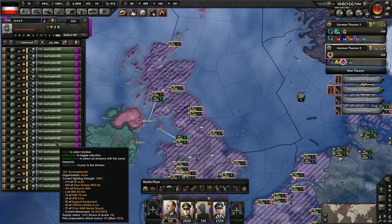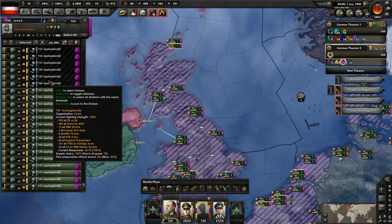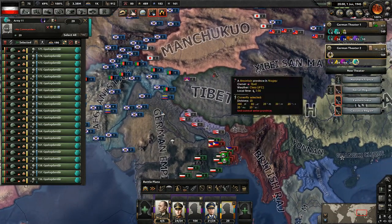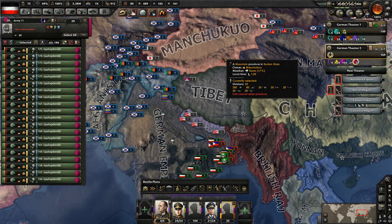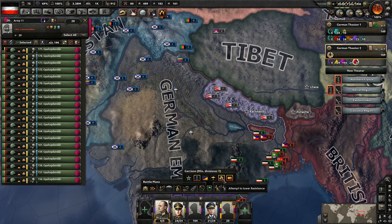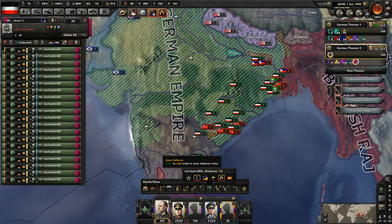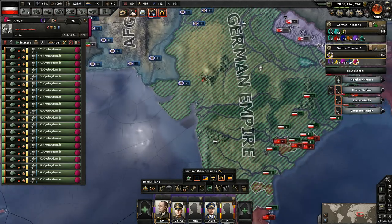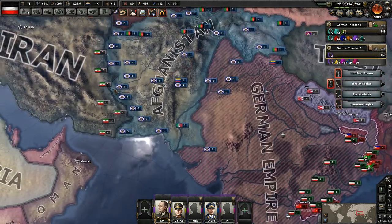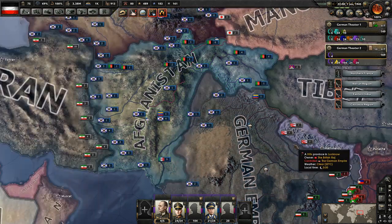We're not going to do cavalry — we'll figure out how many are needed. Let's create a new army for them and give them garrison duty throughout our territory, having them guard the naval bases as well as attempting to lower resistance. I don't know if Afghanistan will give us any more land — probably not. Yeah, they want to keep all this land, that's fine. Let's move everybody over there and take the railroads. They should all start moving to garrison their area.